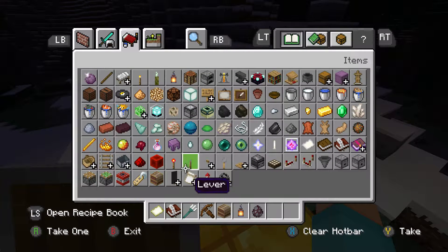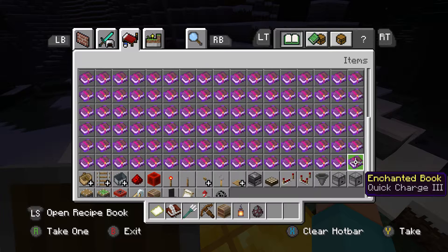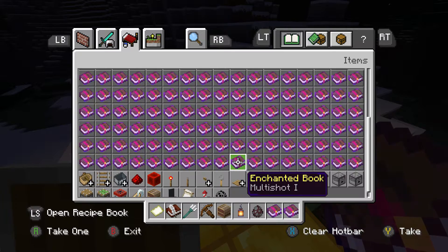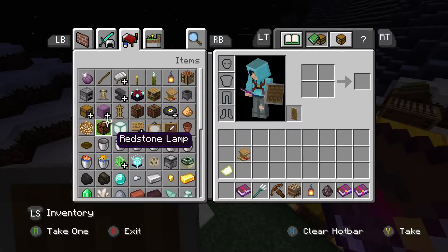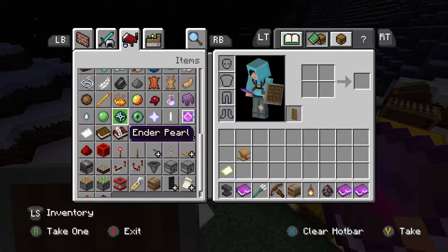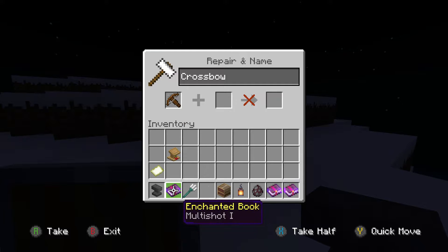Oh yeah, we got the enchantment. Let's attempt to find — oh my god. Piercing, Quick Charge. We're going to grab that — seems to be the best Quick Charge. Piercing. And Multi-shot. We're going to take that out for the check and put the lectern in there. I don't really see anything else that needed to be looked at. I will be corrected if I'm wrong — I will fully admit that I'm wrong.